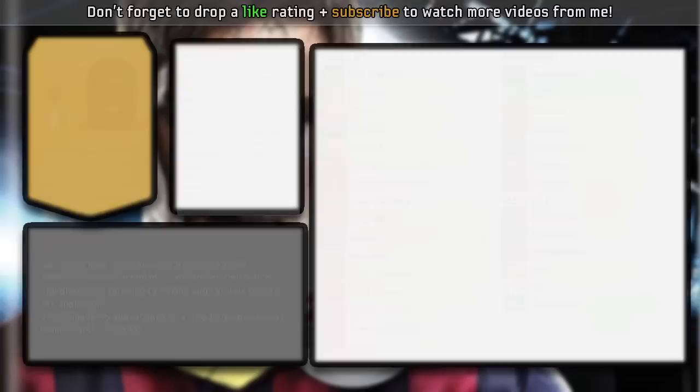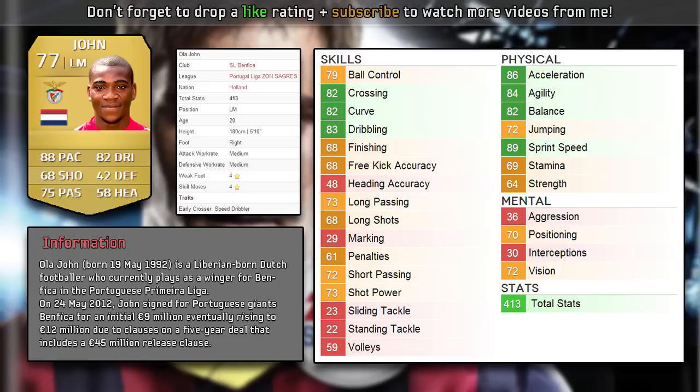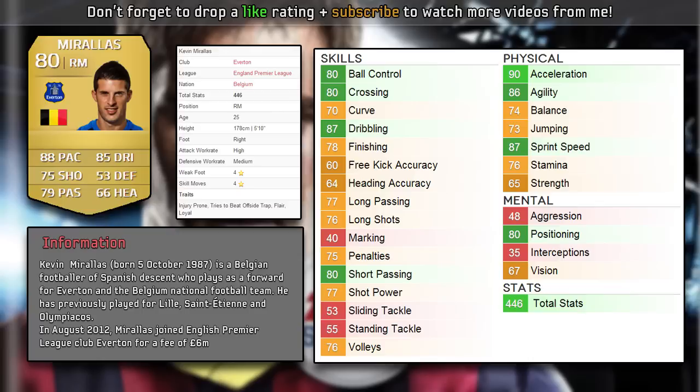Moving into the third player, we have Olajon. He's got 88 pace on his card which in-game is mainly sprint speed rather than acceleration, which is good. He's not as strong but he does have 4-star skills and 4-star weak foot, plus the speed dribbler trait. Work rates are medium and medium. He's 5 foot 10. I used him in FIFA 13 and he was pretty good — his stats haven't changed drastically. He was a rare player before, so the fact that he's now a non-rare player means his price will be very, very cheap. He's a left mid rather than a left wing, so a position card may cost a little but he could be worth it.